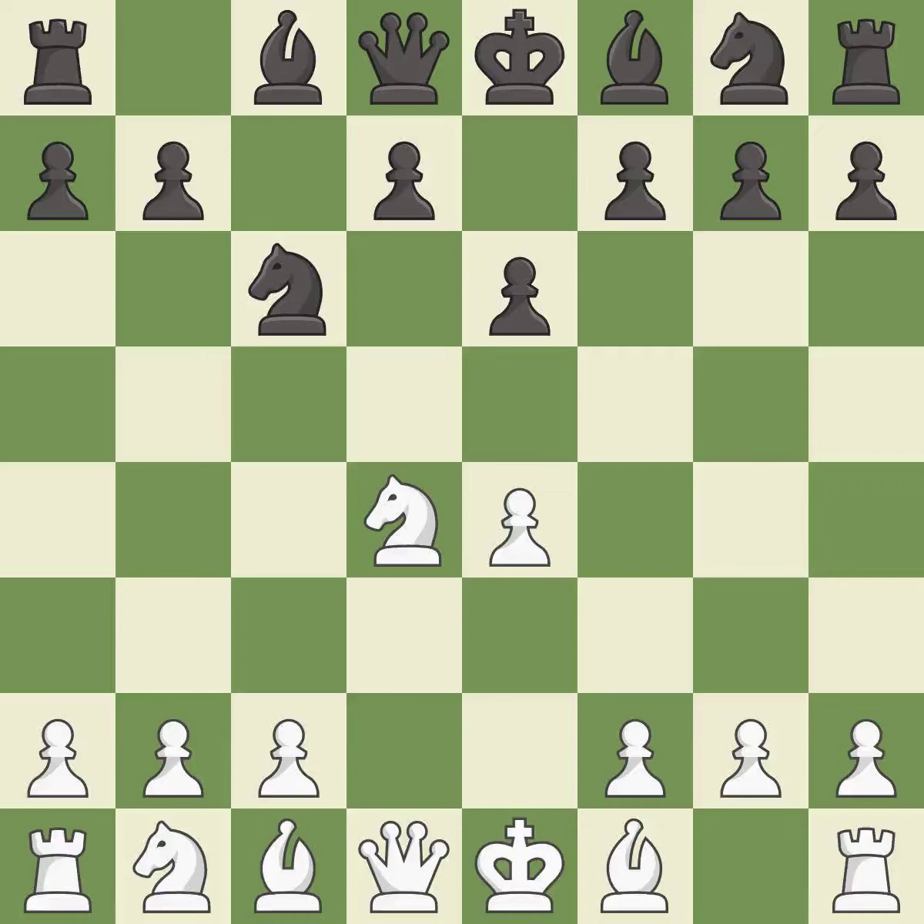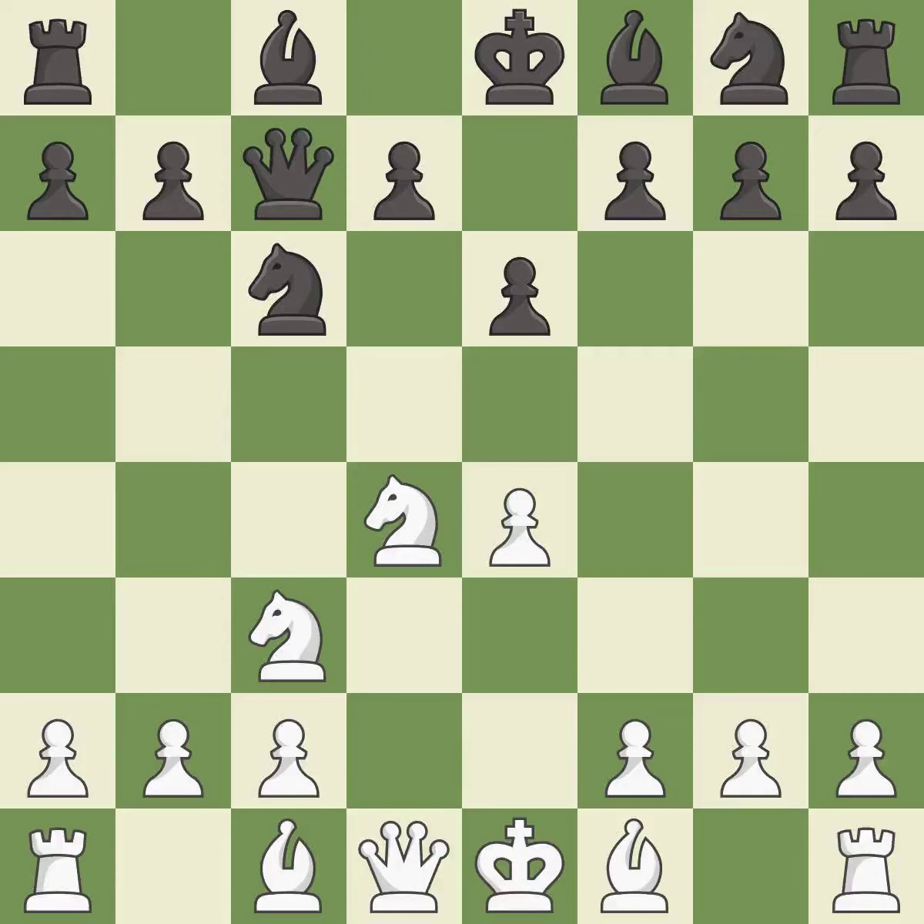e6 controls the d5 square and allows the dark-squared bishop and queen to develop. Nc3 defends the e4 pawn and puts more pressure on the d5 square. Qc7 defends the knight on c6 and controls the important d6 and e5 squares. b3 develops the bishop and defends the knight on d4.